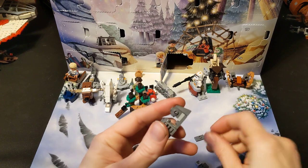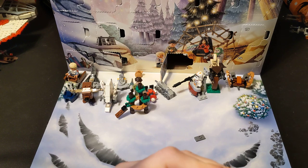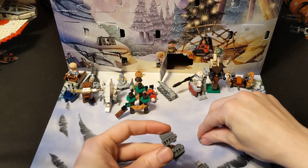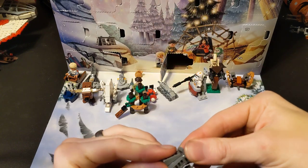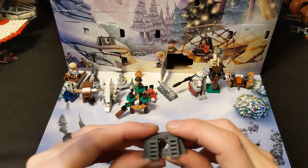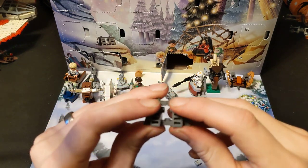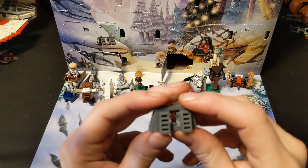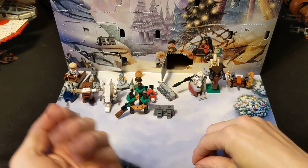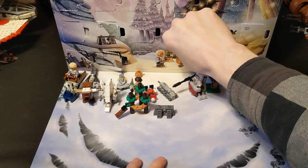This isn't the shield generator. This is the bunker on Endor - I was about to call it Ewok land. It's the bunker on Endor, which in a way is kind of the shield generator. It's the bunker that conceals the shield generator. These little spots here are a little bit precarious because there's only one stud and it's not even locked into place. But there you go, you get your little marker. And yeah, it does correlate to the Endor stuff.